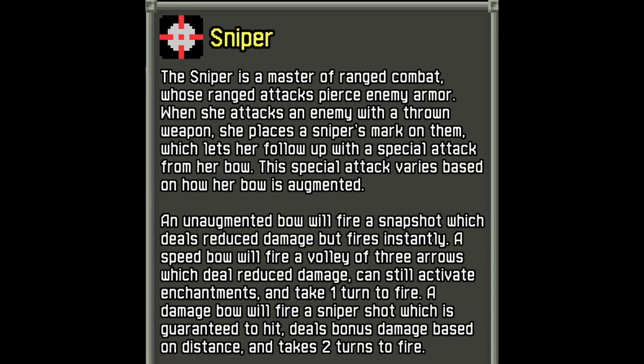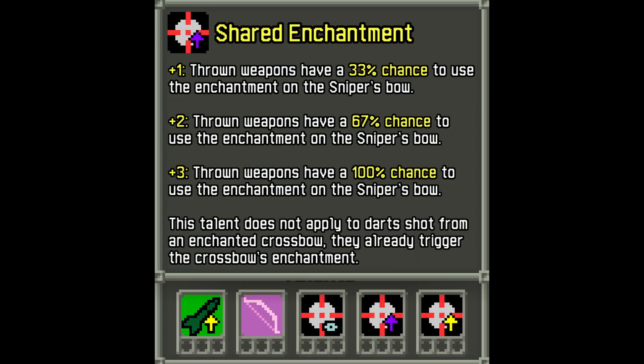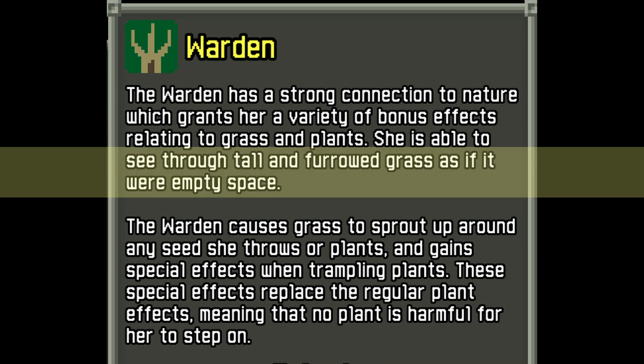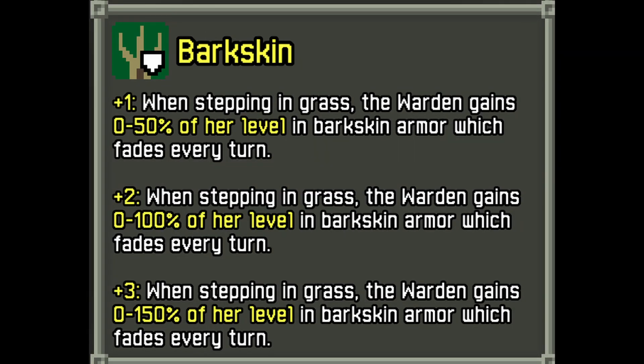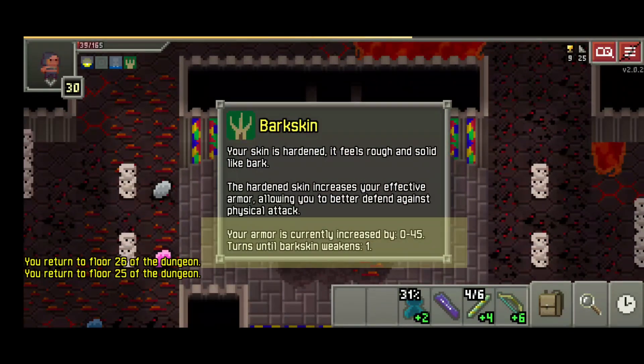I'd also like to mention that both subclasses of Huntress have pretty good talents to enhance the build. Sniper's Mark, with a bow augmented for speed, can give you enchantment activation over a volley of three separate arrows. Sniper also gets shared enchantment, which gives thrown weapons the ability to trigger blooming as well, with 100% chance. On the other hand, Warden has the ability to see through grass and gets the bark skin talent, which grants 0–150% armor based on the current hero's level after stepping on grass. This can make you absorb quite a bit of melee damage, as if you were wearing proper armor, even with the Faith is My Armor Challenge enabled.